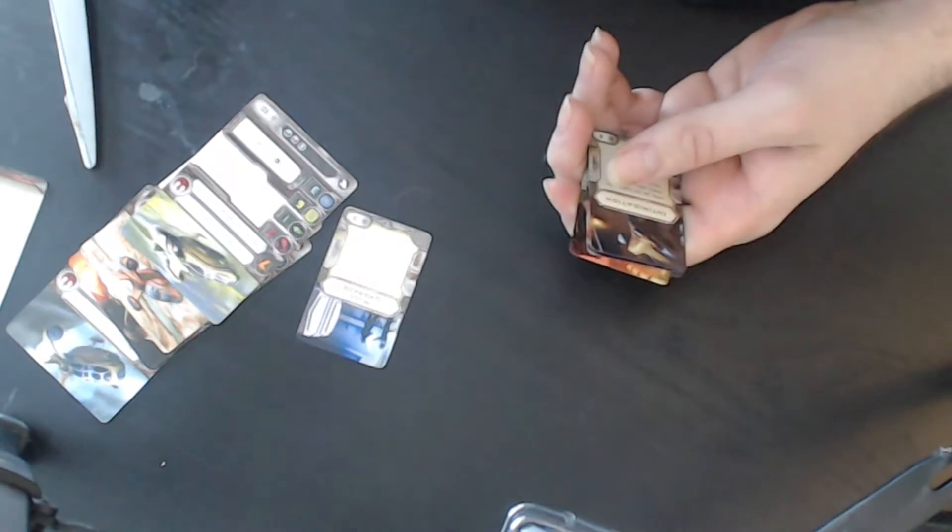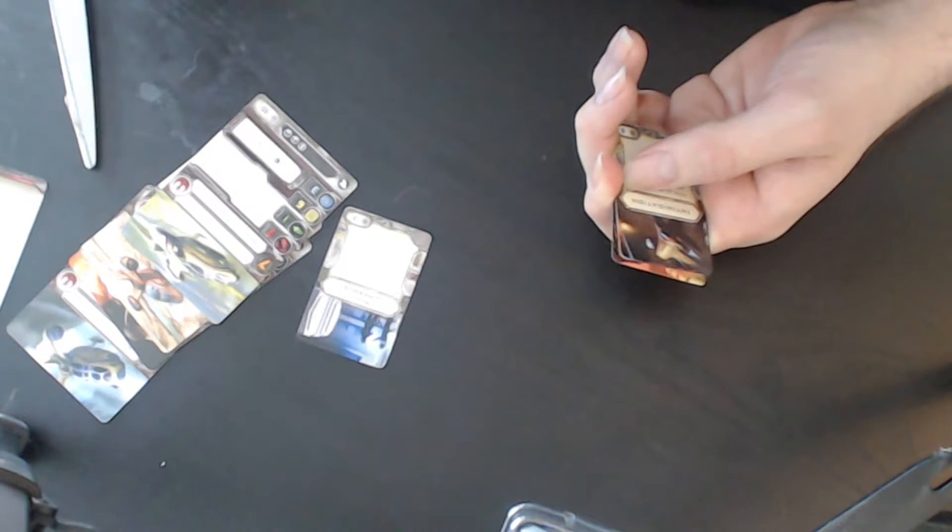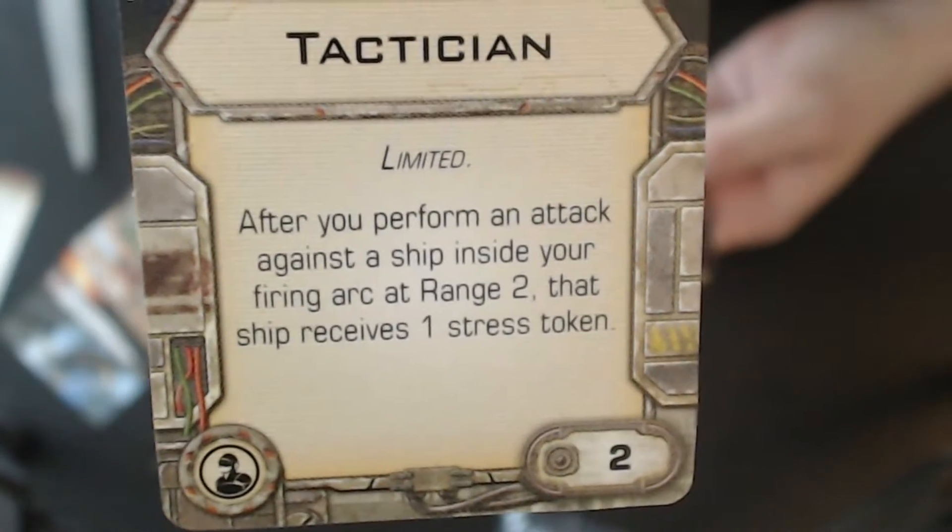Then we've got Tactician: after you perform an attack against a ship inside your firing arc at range two, that ship receives one stress token.